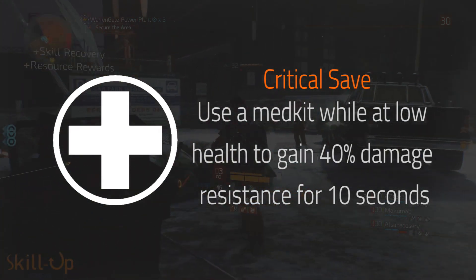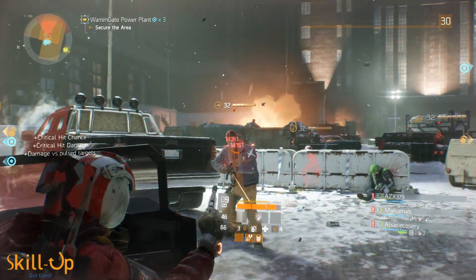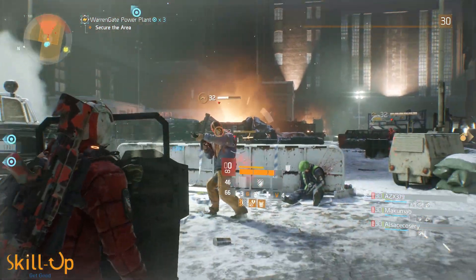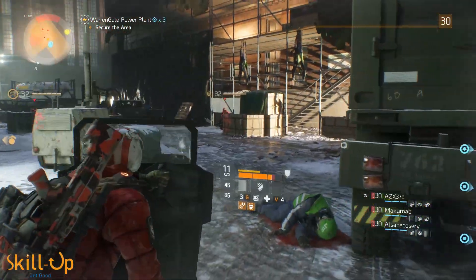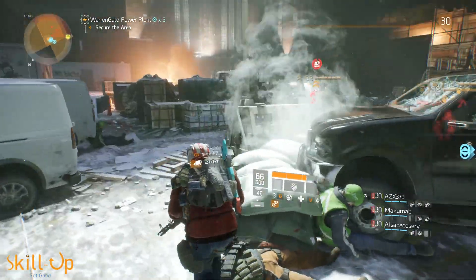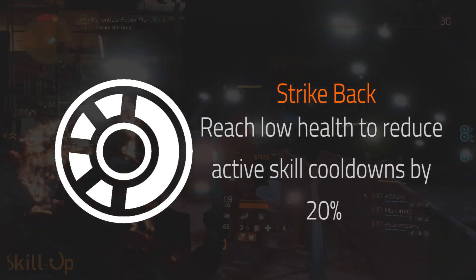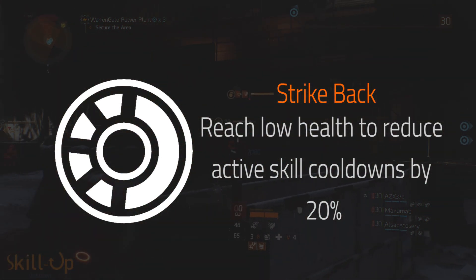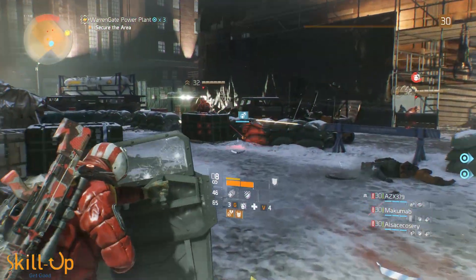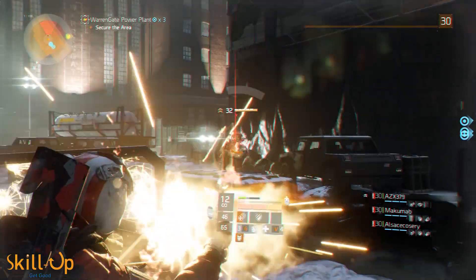If you use a med kit when you're in your last bar of health, you gain 40% damage resistance — this is pretty massive. Damage resistance buffs on you, such as this and defensive signature skill, will also reduce the damage that your shield takes, so it's a great talent to run with. Next, we take strike back, which reduces active cooldowns by 20% when you reach low health. This build will see you drop to low health very commonly, so having a faster recharge time on your heal or your shield is really critical.